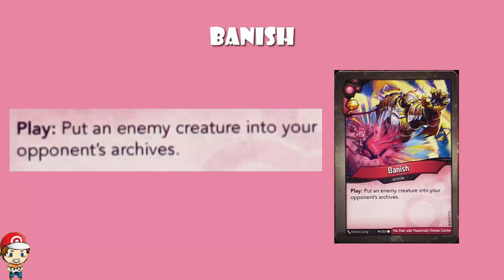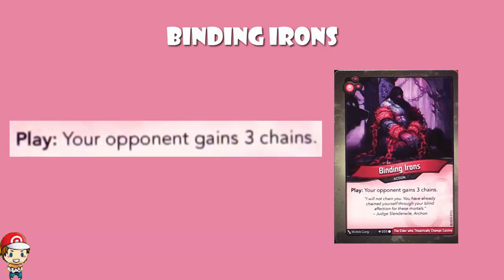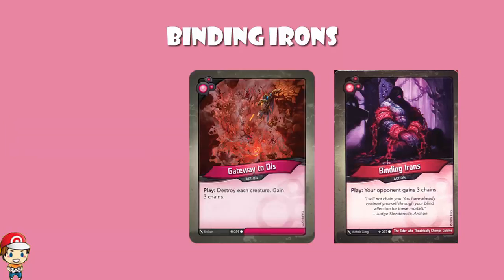Probably the card which has generated the most discussion of all the spoiled cards so far is Binding Irons. When you play it, your opponent gets free chains. This is weird because, correct me in the comment section if I'm wrong, I am fairly sure there were no cards in the first set, Call of the Archons, which actually chained your opponent. Binding Irons actually gives your opponent chains.